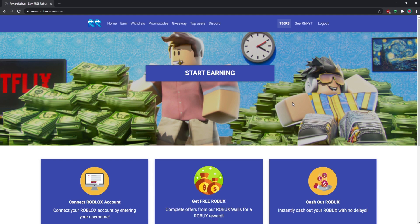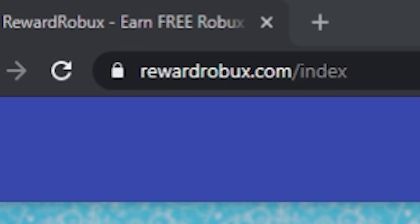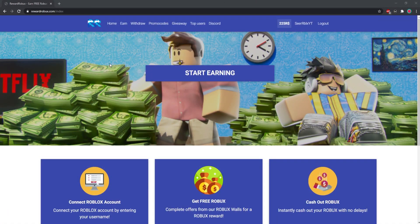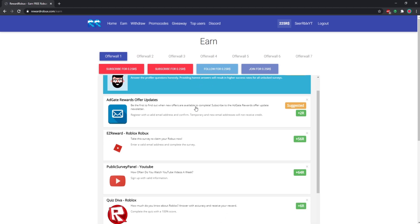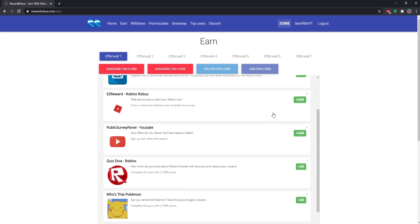First I have to show you guys this site where you can get some easy and free Robux. Basically all you got to do right now is go to rewarderobux.com and log in with your Roblox username only - no password required. Go to the earn tab and you can complete any offer or survey you want for free Robux.